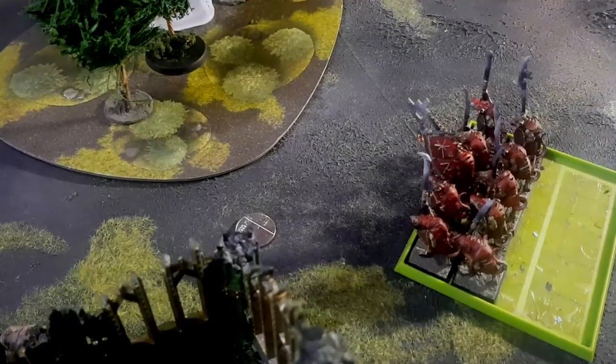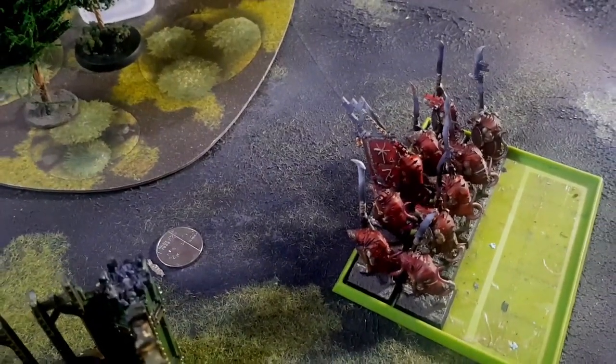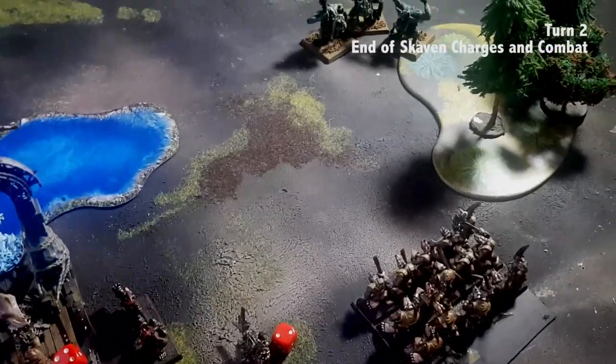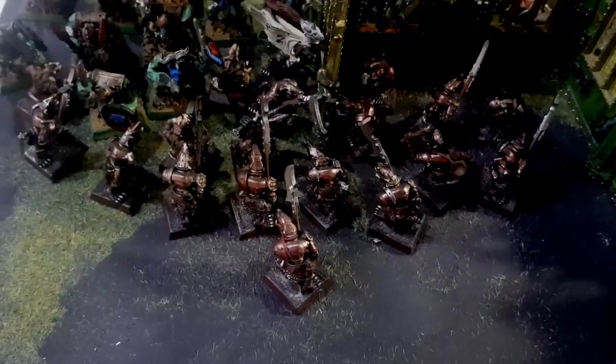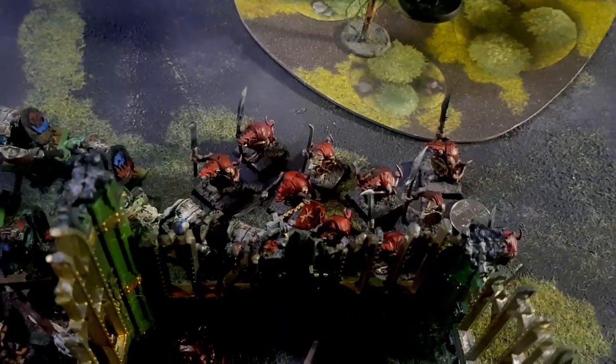The giant got shot up by the Jazails and died, taking one Clan Rat with it as it fell. For the charges I'm declaring two: this unit here and the Clan Rats, who disengage and charge the Fellwater Troggots. End of turn two charge phase — they failed, I spent a CP, they failed again, then they made it. So this Arachnorok unit is now engaged with both the Storm Vermin, who have Mystic Shield, and the spear Clan Rats.